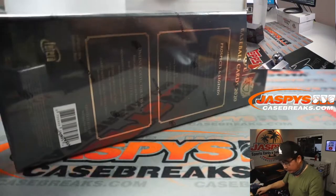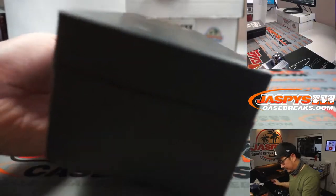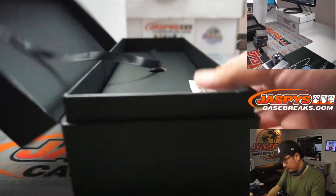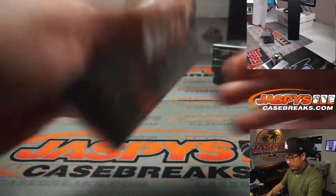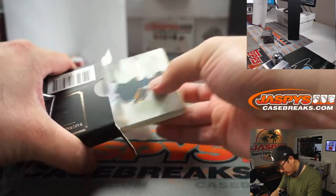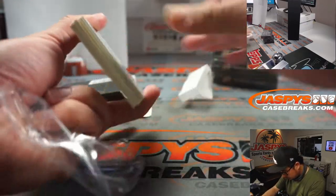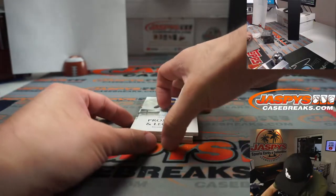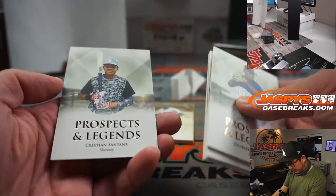Let's pop this baby open and see who is going to get what. Each mini box has a little hit in there. There should be a few base cards on the bottom. Gallardo, Luciano, Manoa, Robert Pawson, and Christian Santana.